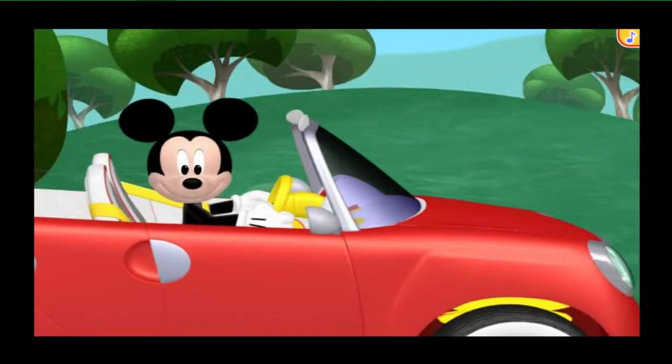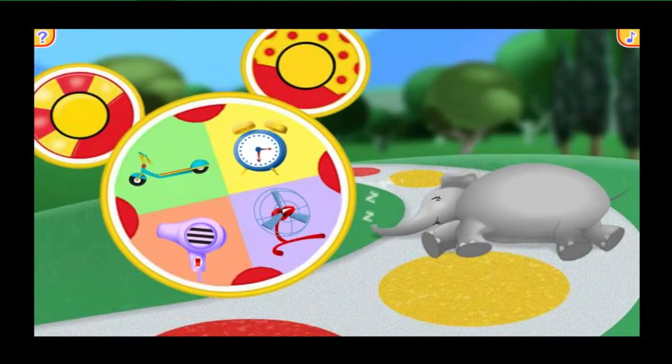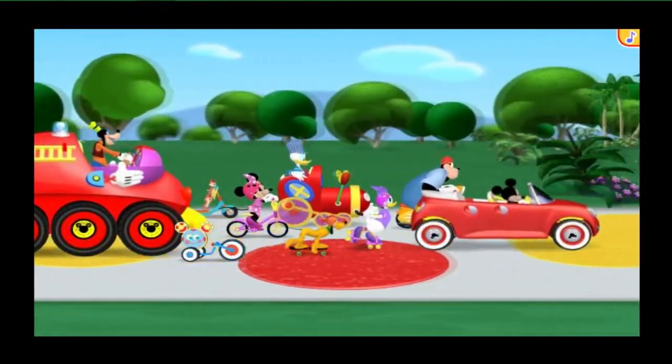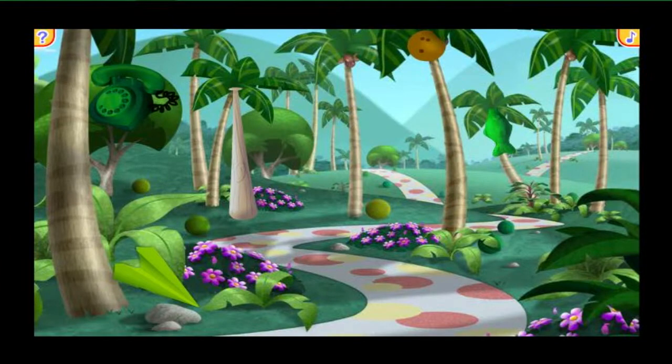Time for another pit stop! An elephant is snoozing in the middle of the road! Can you click the mousketool that can help clear the way? An alarm clock is just what we need to wake a sleepy elephant so he can move out of the road! Do you remember where we're headed next? That's right — it's jungle time! There are so many trees and plants that the Mickey Marker could be hiding anywhere!